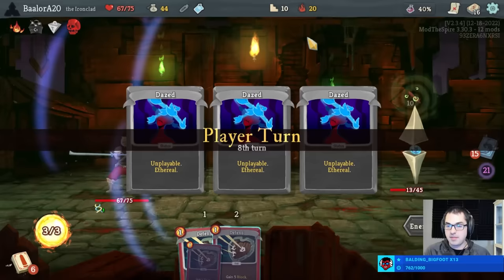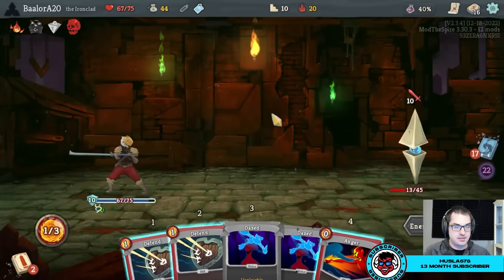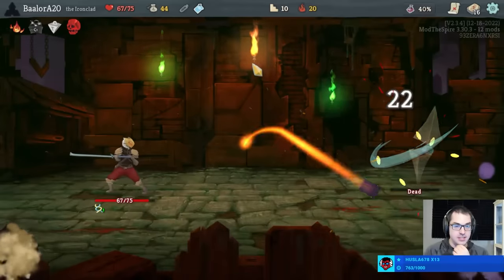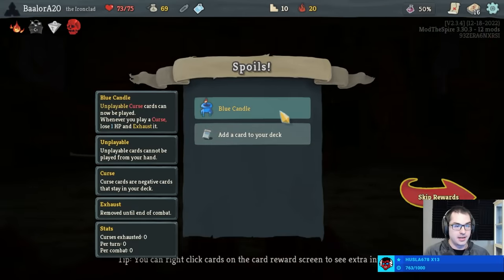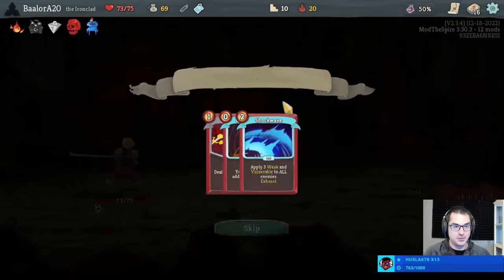What's the minimum amount of healing you should expect from a Feed? As long as you can Feed five times, it's probably worth it — 15 max health, 20 if upgraded, is worth taking a curse for essentially. Blue Candle, oh my — that's good actually.